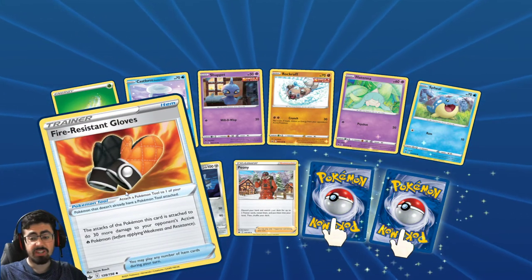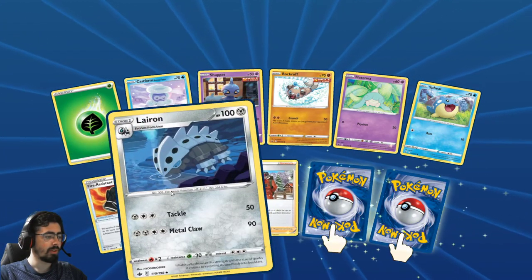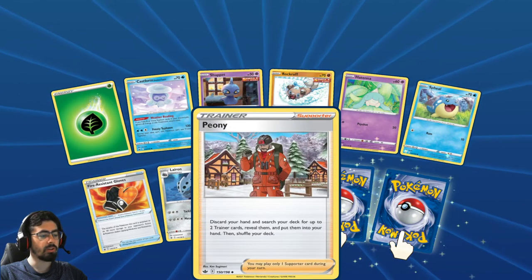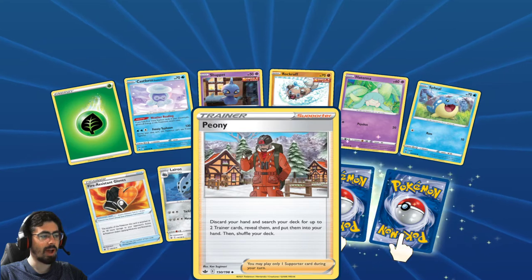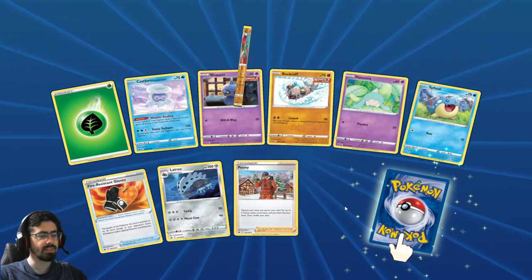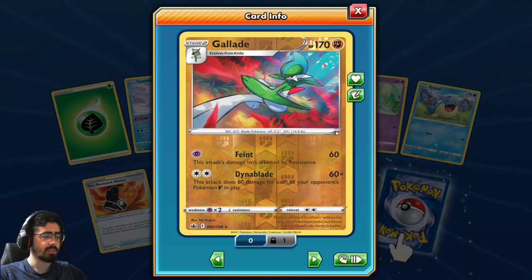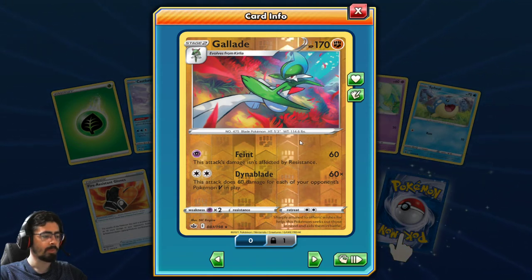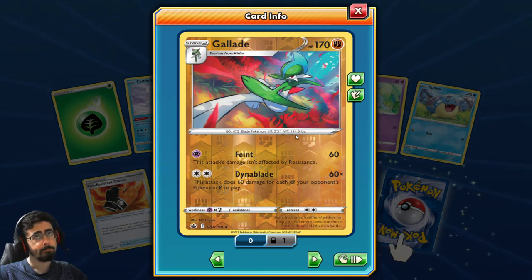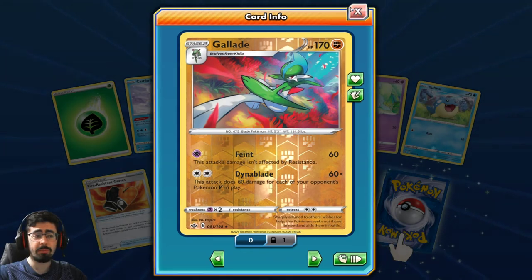Fire Resistant Gloves - same concept as the other gloves, but you're doing more damage to Fire types. New Gallade! Oh, that's actually really cool artwork - I like that cave. 170 HP - that's not bad. Faint: this attack's damage isn't affected by resistance. And Dinoblade: this attack deals 60 damage for each of your opponent's Pokemon V in play. That could be great - situational, but it could really be great.